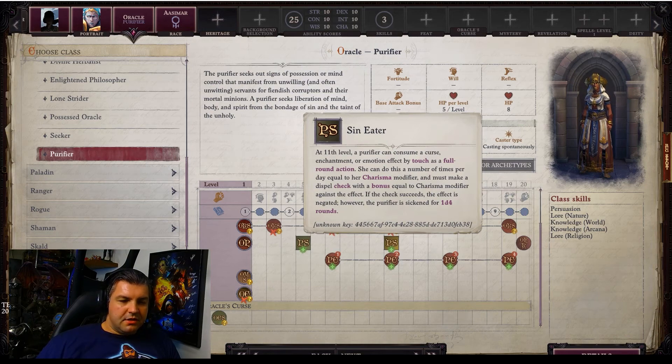So it's basically a remove curse, enchantment, or emotion effect — very interesting. The emotion effect mention makes me wonder if that includes mind control. They could have been a little more specific, but it sounds like a compelling ability.